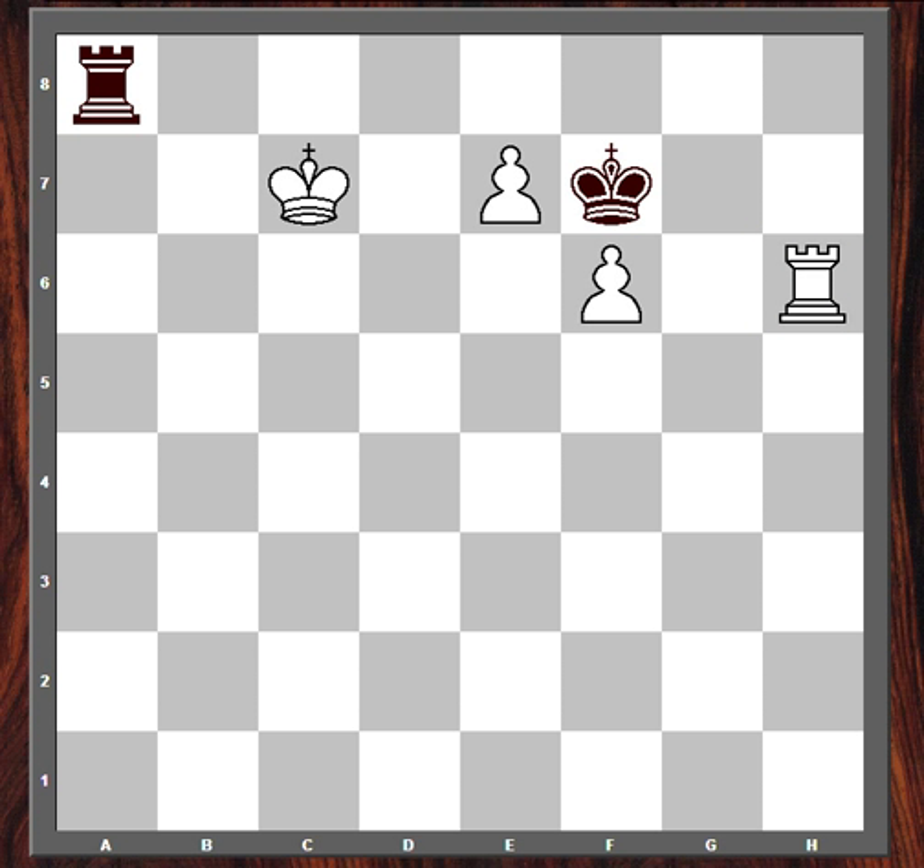The black rook, however, is on the long side of the pawn. What do I mean by the long side and the short side of the pawn? Take this passed pawn that white has. On the queen side, there are four squares in between this pawn and the side of the board, and on the king side there are three. So the side with more squares — in this case the queen side — would be the long side of the pawn, where black's rook has an active position.